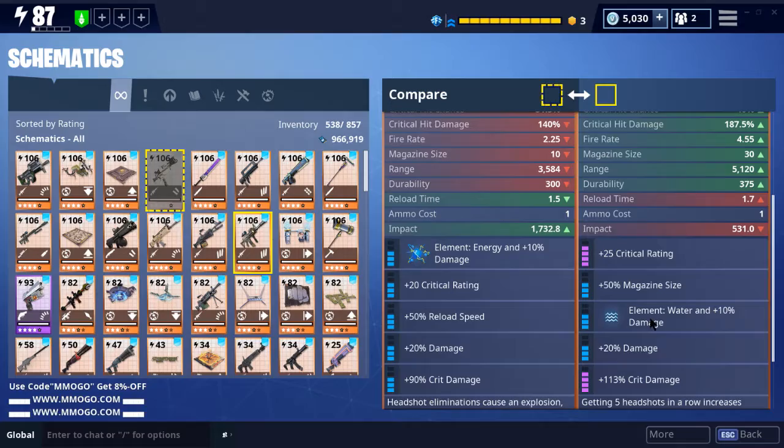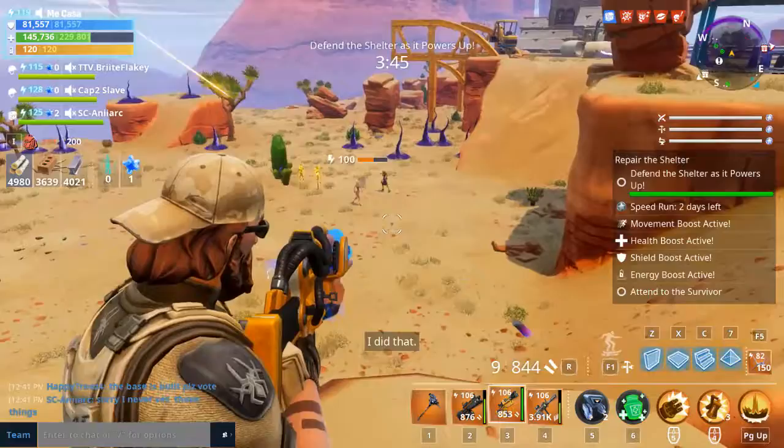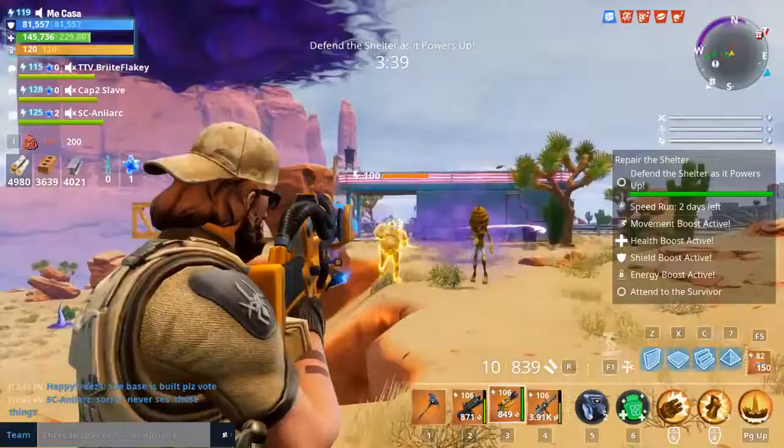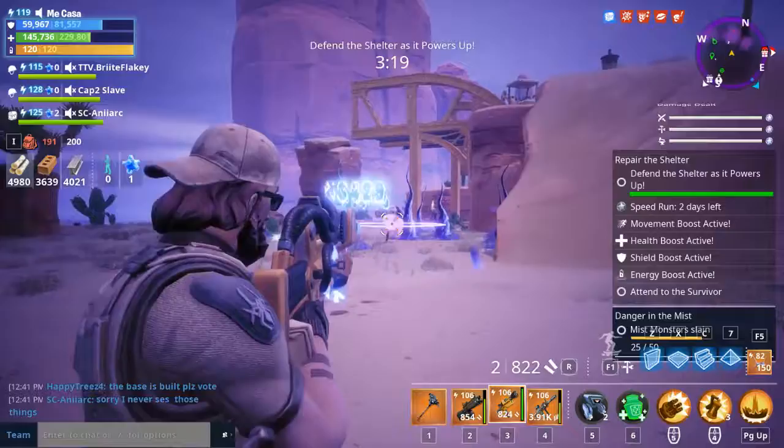I should point out before we get started — you might see me shooting really fast in the gameplay. That's the Urban Assault perk: if you get a headshot, the fire rate increases a lot. Just in case you were confused by that, that's what's happening. The range on this thing is decent, which is always good.